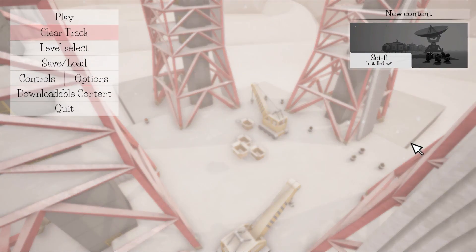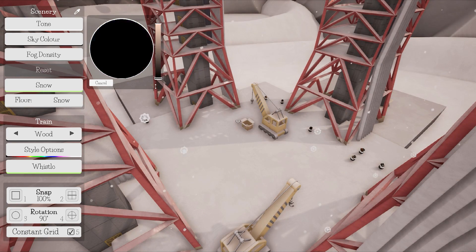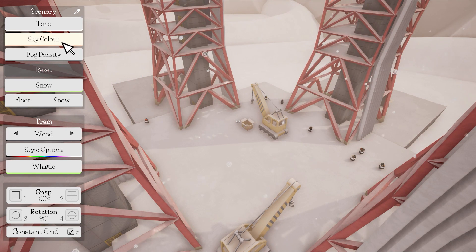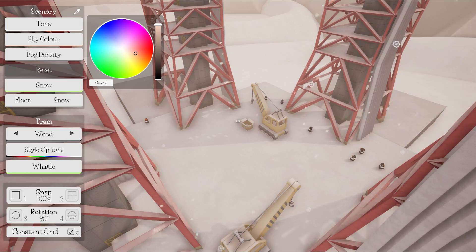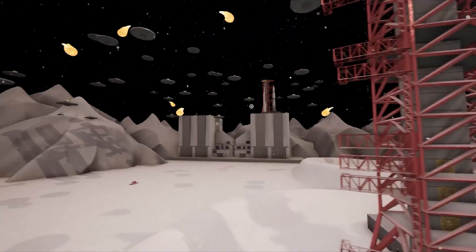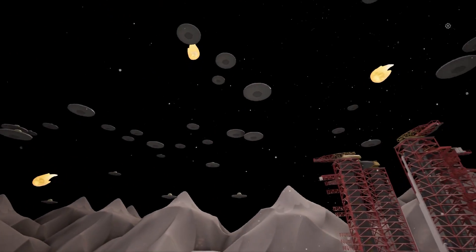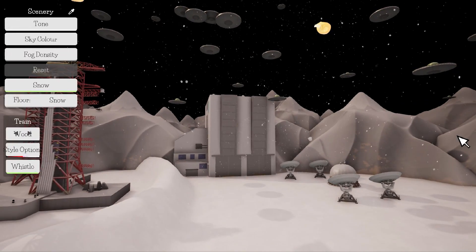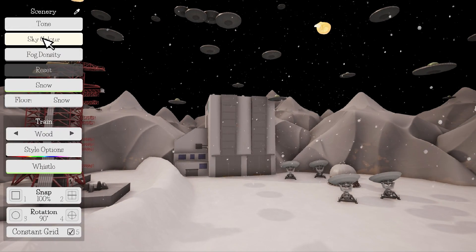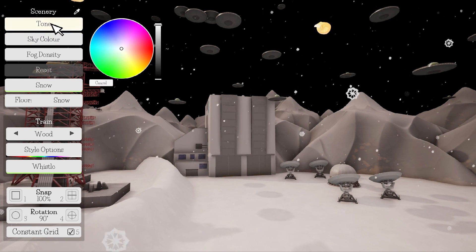I think I can also change it to nighttime. Changing the sky to black. Oh, that's way better. Oh, this looks so much spacier already. That really, really improved it. I like the snow because it almost looks a bit like stars, but it is not stars.